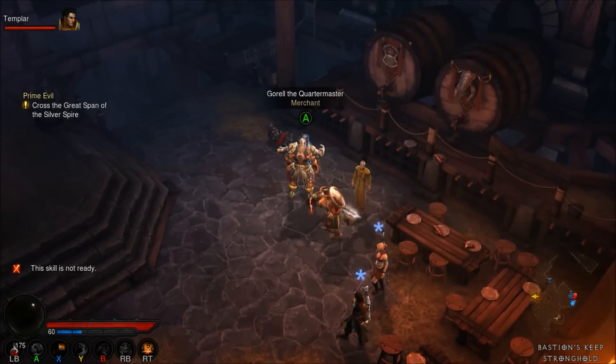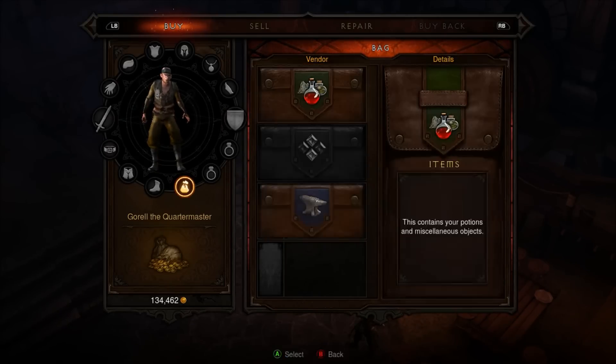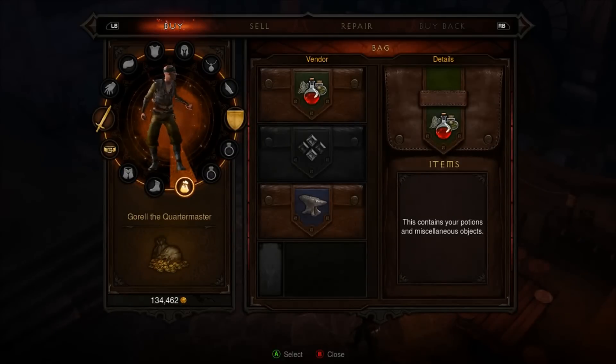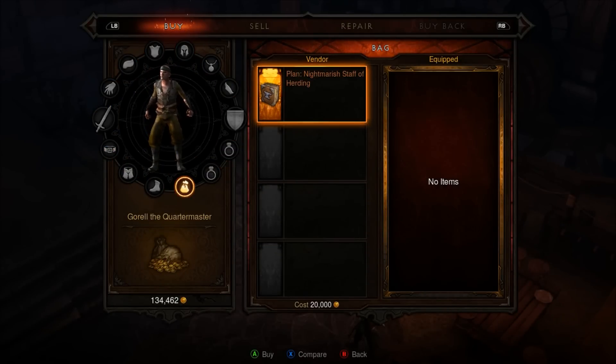Once you spawn in, go to this vendor here, and you're going to hit the Crafting Materials tab, and it should have the Nightmarish Staff of Herding for you to upgrade to. Then go to your Blacksmith, and he should be able to make it for you after that.